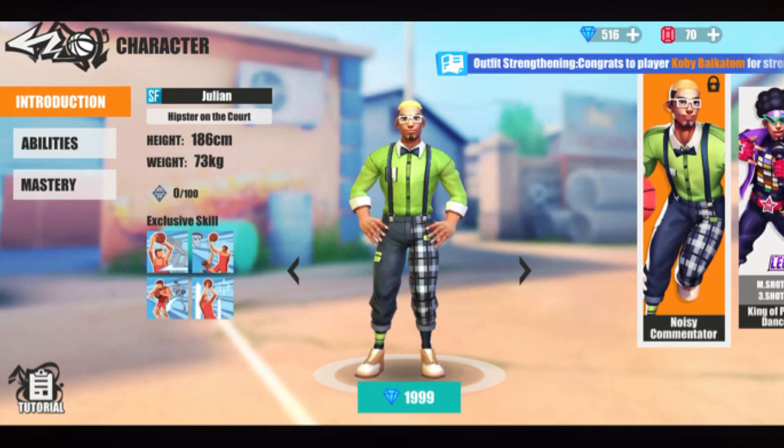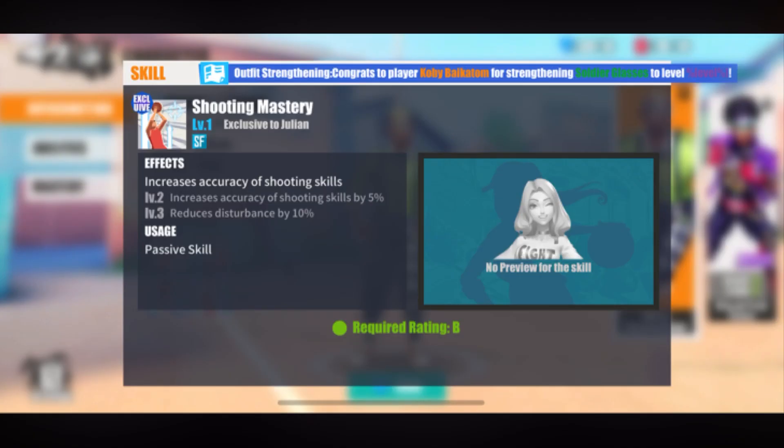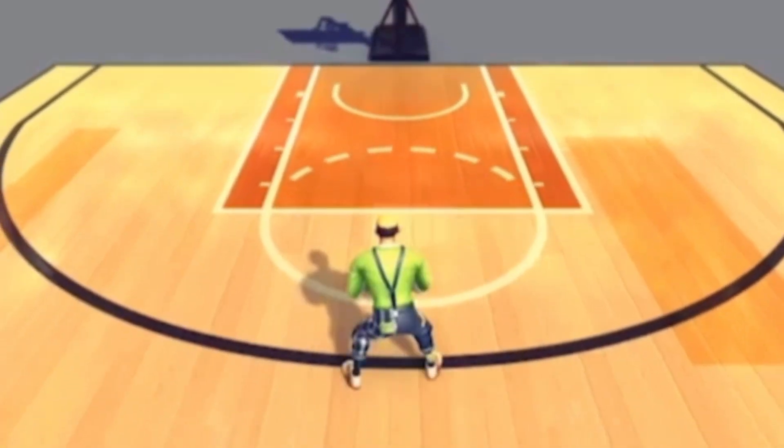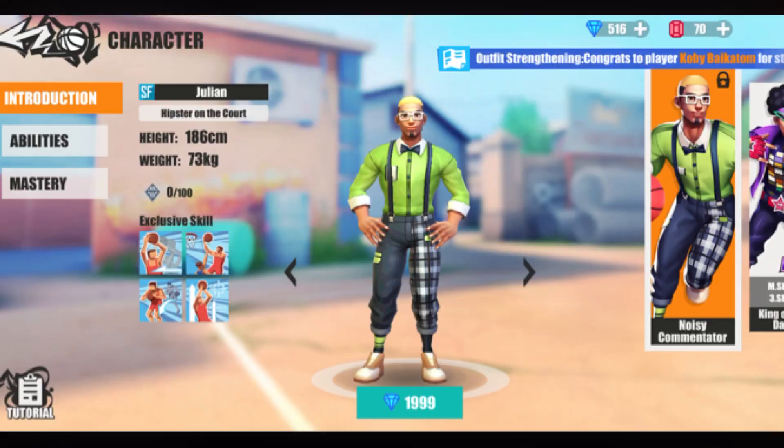If you like to shoot, I recommend Julian. Julian is a shooter and dunker small forward who specializes in mid-range and dunks. His shooting mastery grants an additional 10 disturbance resistance and 5 accuracy to shooting skills including flash shot. He also has a hop step that grants 6 extra accuracy and 15 disturbance resistance. On top of that, he has a smart layup with 23 extra accuracy. Julian is an excellent shooter even while contested.